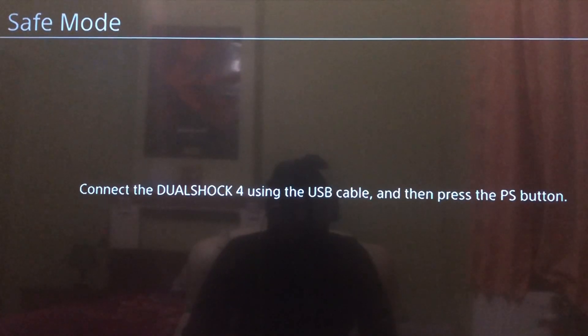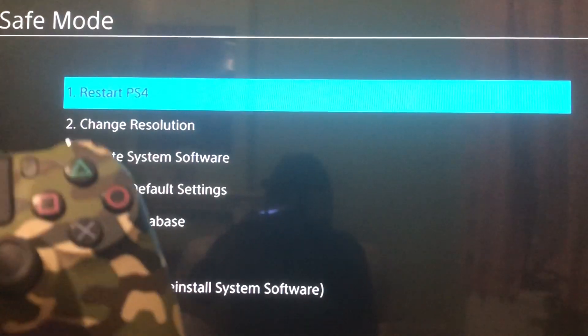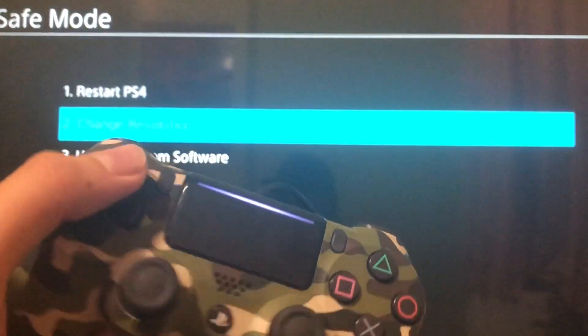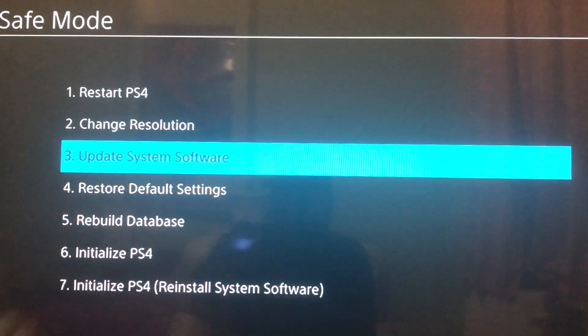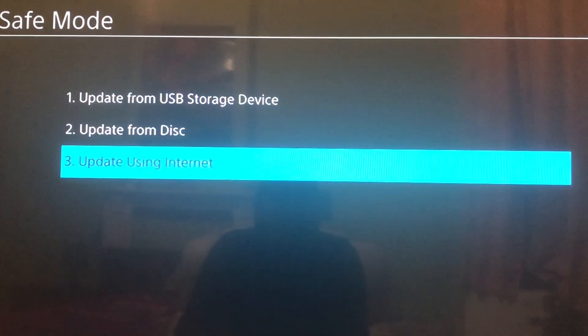After that, press the PS button. You should only use these controller options — don't use others as it won't work. Go to option number 3, then select 'Update Using Internet,' which is option number 3 again.